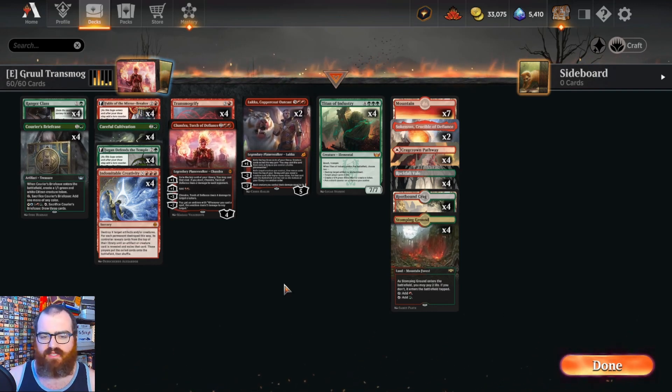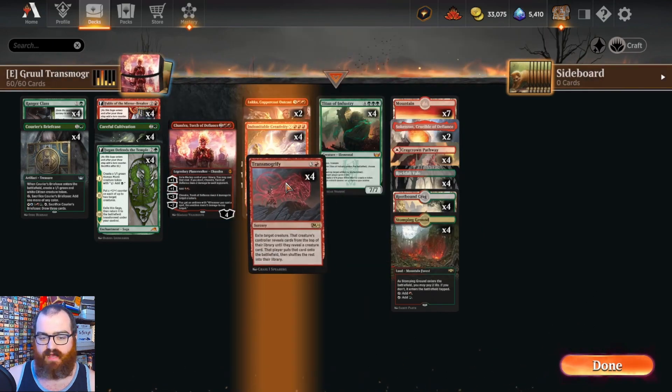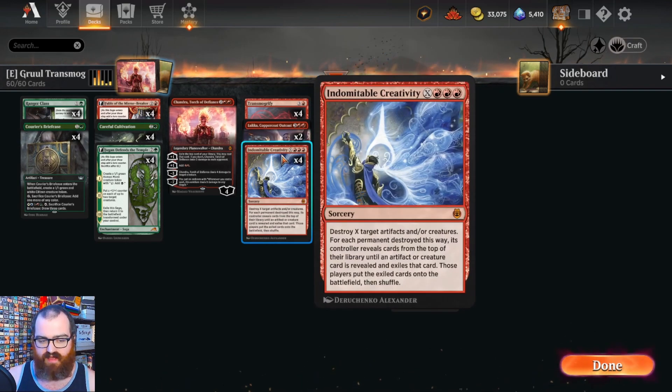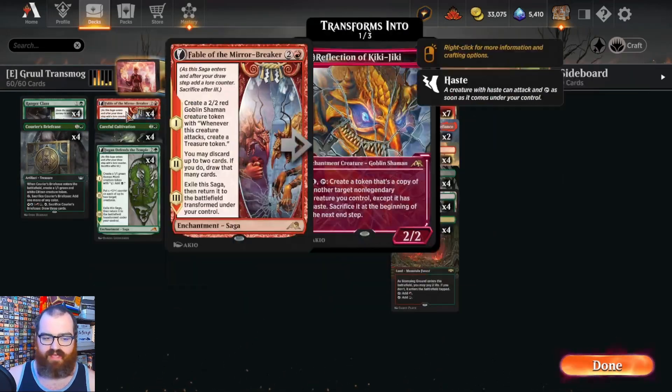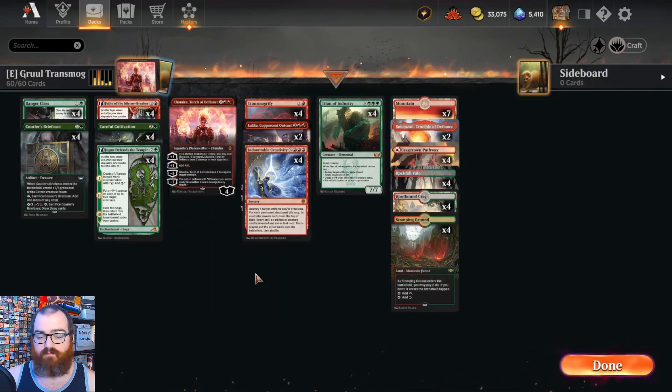This deck is very simple in what it wants to do. We want to use Luka, Indomitable Creativity, or Transmogrify, which exile a creature you control and then reveal cards from the top of your library until you reveal a creature and put that creature into the battlefield. We want to transmogrify any of our token creation cards: Ranger Class, Courier's Briefcase, Fable, Careful Cultivation, and Yugen to make tokens.